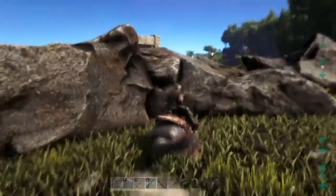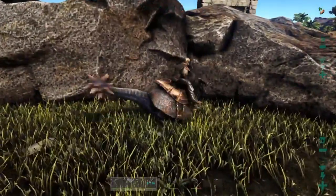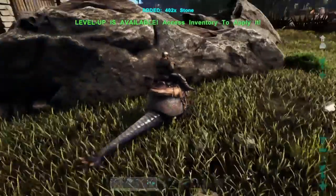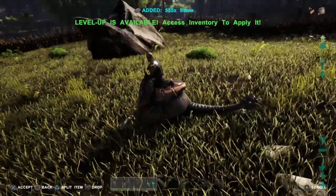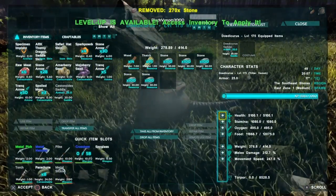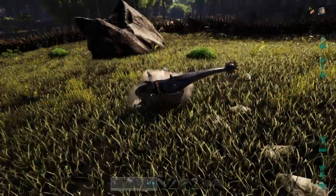Okay guys, charge! 215 stones — yes! Can we get any flint? We're not getting any flint. Can we still move? No. Holy, he gets a lot of stuff. We put a lot into his melee damage, so I can understand why. Let's put some more into his weight.